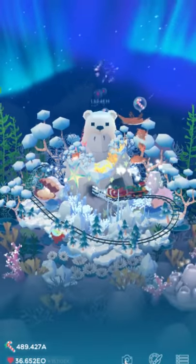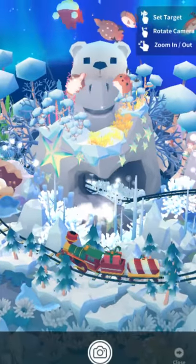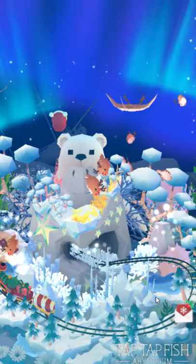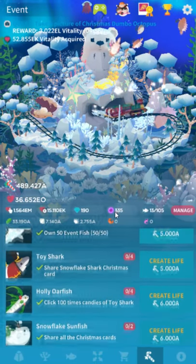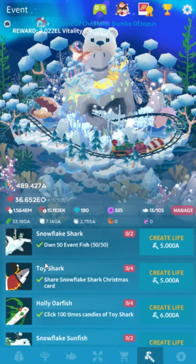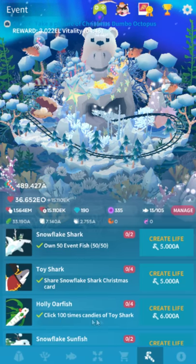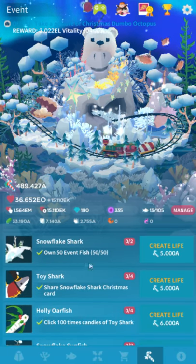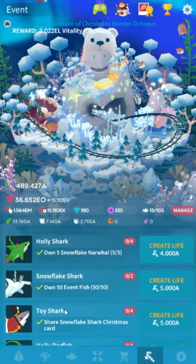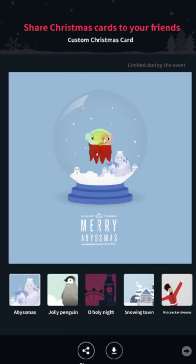For the last one, Nutcracker Dreams, you need to equip the Arctic Train die — which you should do anyway — and share a regular picture of the Holly or fish. That means taking a photo of this fish and clicking the share button, not the Christmas card button. The Holly or fish requires getting the Toy Shark, which requires sharing a Christmas card and owning the Snowflake Shark. To get the Snowflake Shark you need to own 50 event fish, so this is one of the last ones you'll unlock. You need to click the Toy Shark 100 times to get the candy needed.